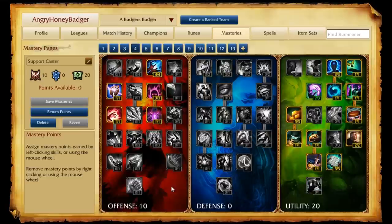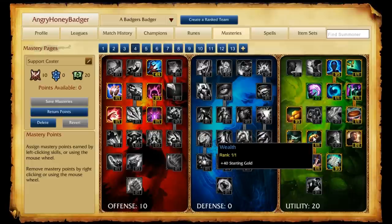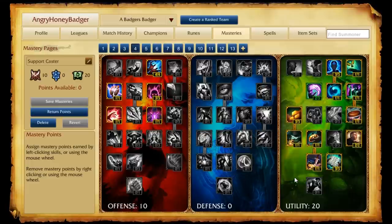The next page is called Support Caster — a unique role for supports who deal lots of early game damage, such as Annie and Zyra. You're going to put 10 points into offense because you want more damage for early game harassment, 0 in defense, and 20 in utility. Over in utility, we still pick up important gold points for acquiring support and damage items. But the key thing to pay attention to is that you have no defense — you will be very squishy, so you cannot get caught or you will die.